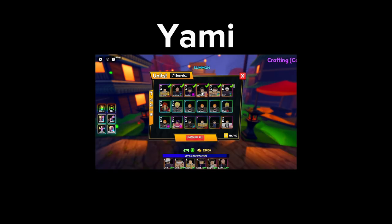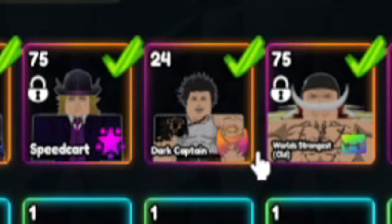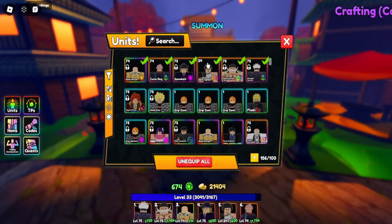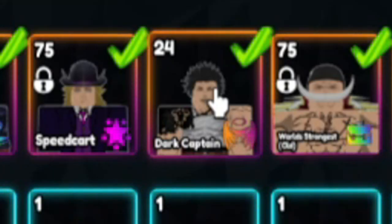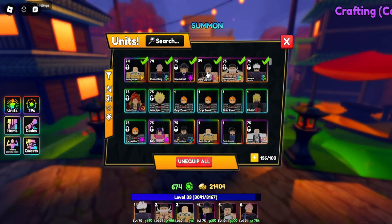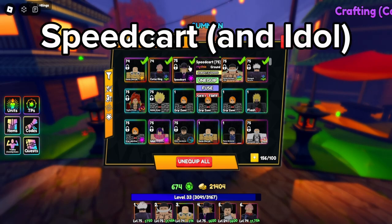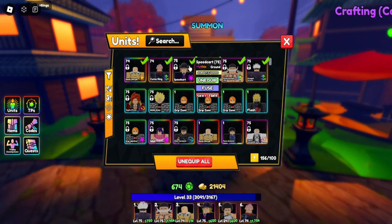Yami is overpowered, honestly broken. On level one with the Demigod technique — not the best but still good — he's doing around 1k damage already. You can summon him right away and he does attacks every about 1.5 seconds, so he is super good. Speed Cart is the second best money unit in the game.